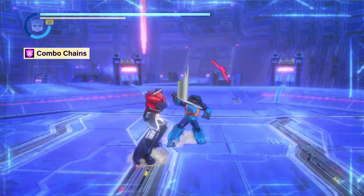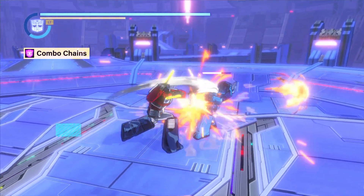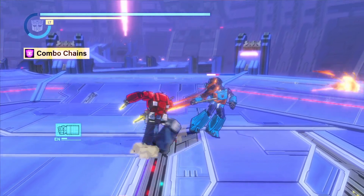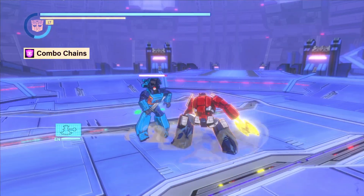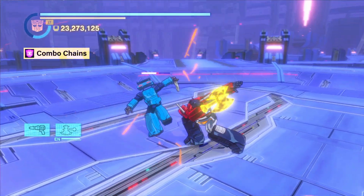These combo chains are not merely cosmetic variations. Each chain triggers a unique set of hit reactions — predetermined damage animations the enemy will exhibit as each hit connects. Combo chains have a consistent structure, and it's the hit reaction assigned to each strike within the chain which provides this structure.